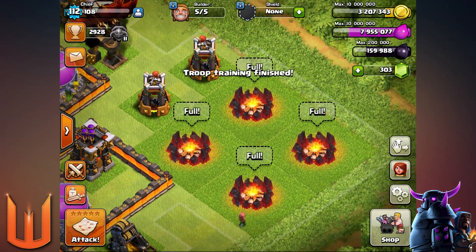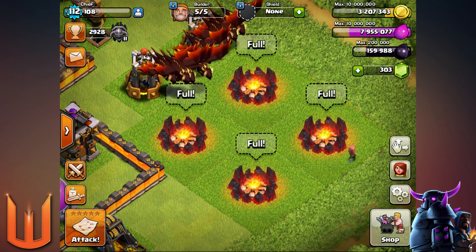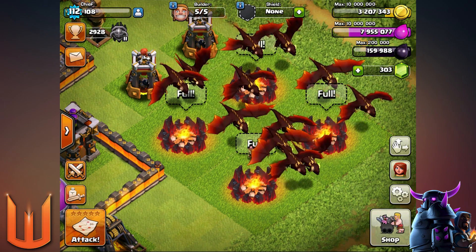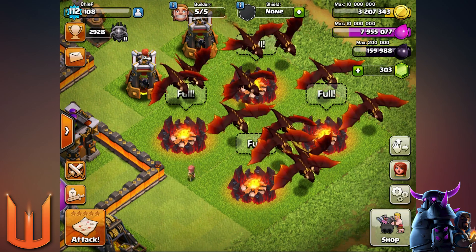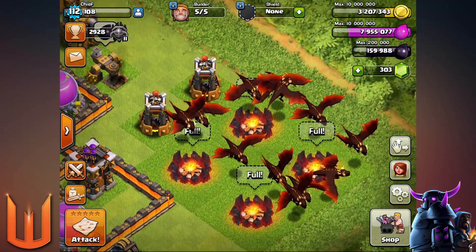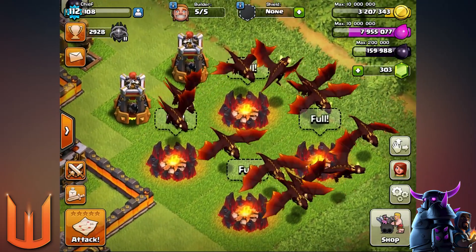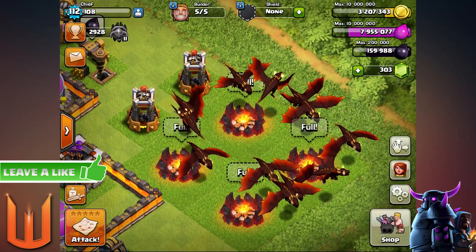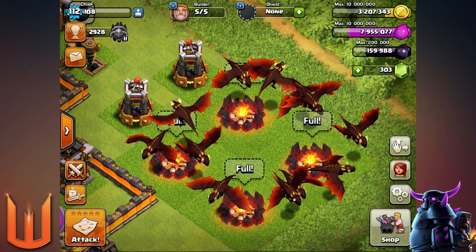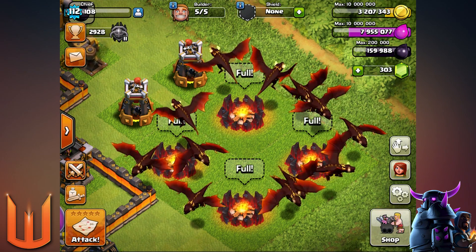Hey Wicked Army, Wicked here and welcome to a Clash of Clans episode. As promised, I'm gonna do an all level 6 dragon attack. This is before the update — it's actually the developers build, not a private server. We're gonna try to get 500 likes for this video. We're gonna take on TH9, TH10, and TH11 to see how strong these dragons really are. I'll use the heroes as well to speed up the process.